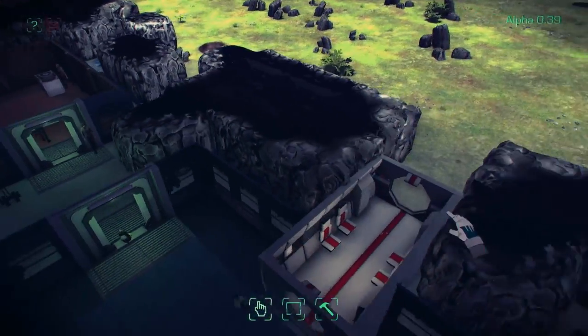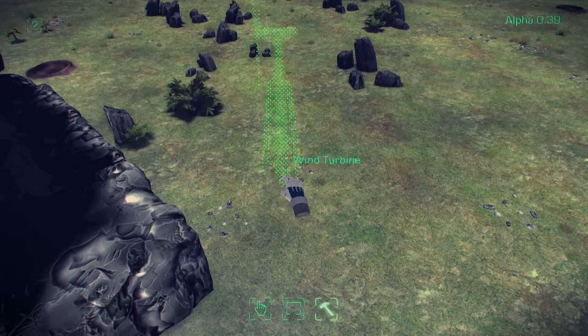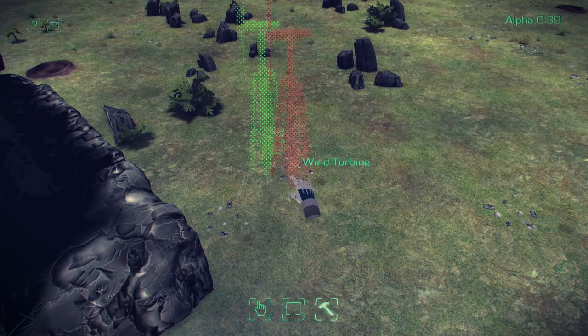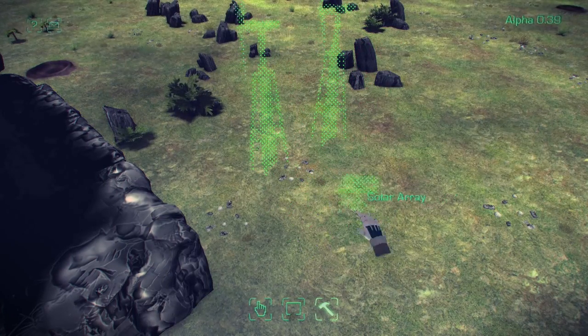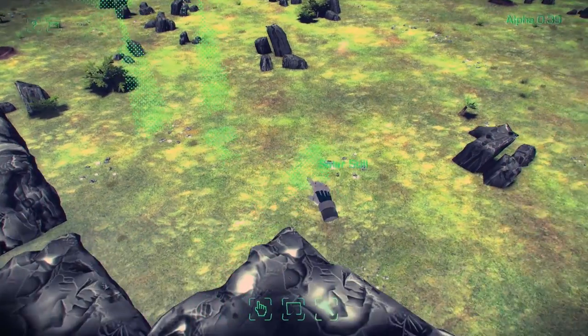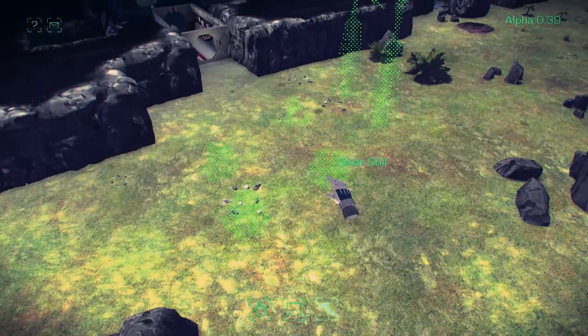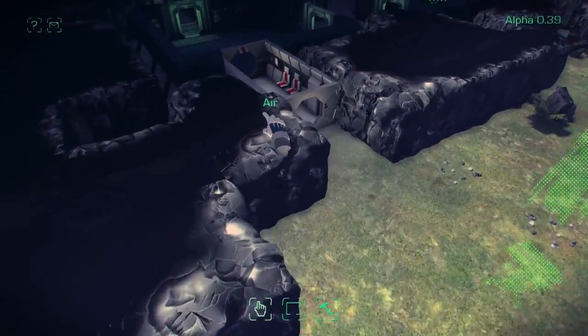We forgot to build power, so we're going to go outside and build some wind turbines. A couple of wind turbines will do for a small colony when you're getting going, and some accumulators too. It's good to have a mix, because obviously wind and sun are not guaranteed.